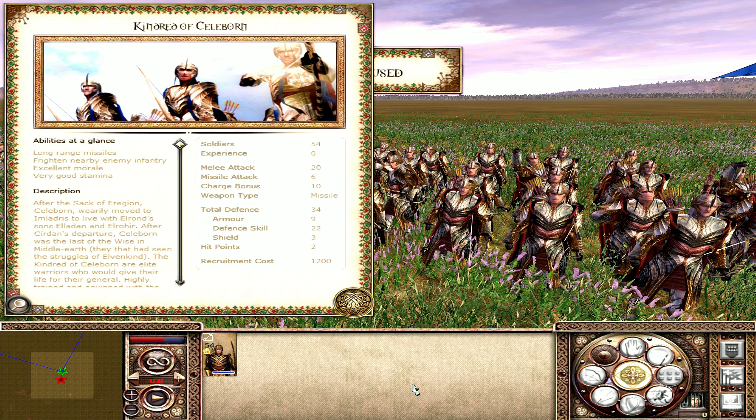As far as an archer goes, the Kindred of Celeborn are absolutely my favourite in patch 0.97 and indeed my favourite unit in 0.97. I'm just glad Lothlorien now has their own identity. You could say they've stolen Mirkwood's thunder by taking the mantle of best Elven archers, but Mirkwood have certainly gained enough — armour upgrades and the Ents are one major factor — that it doesn't really bother them. The Kindred of Celeborn nail down the number one spot as my favourite unit in 0.97.